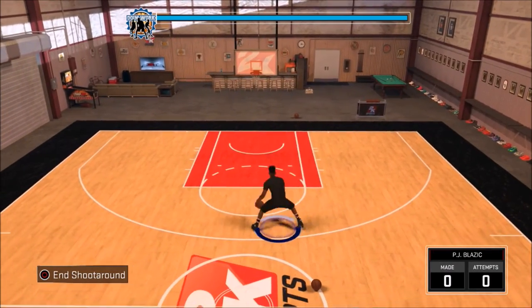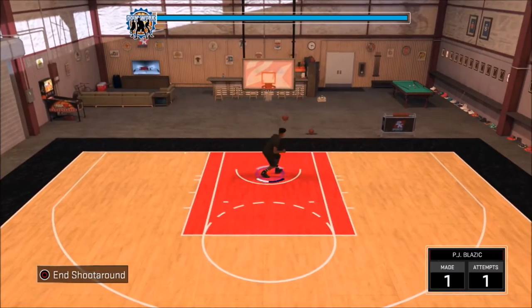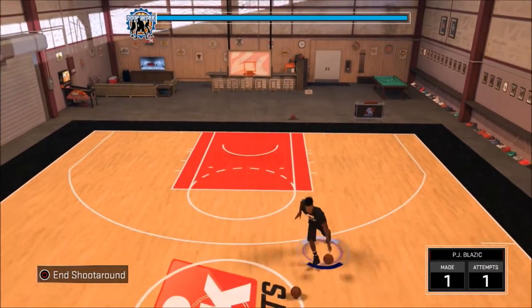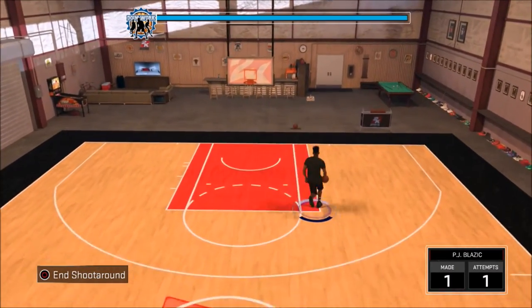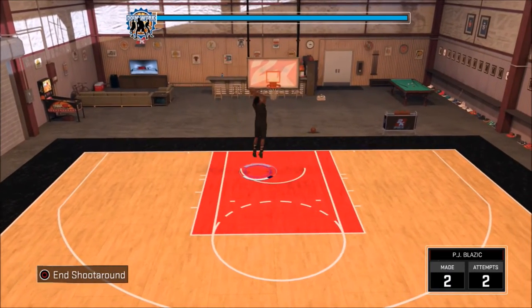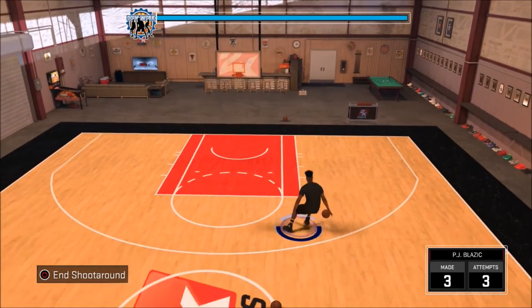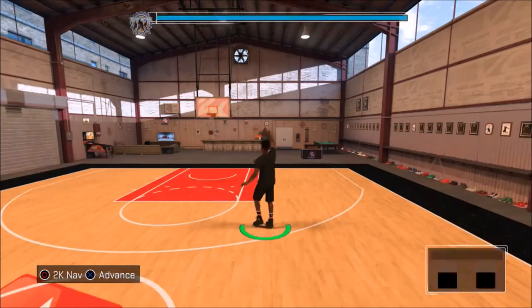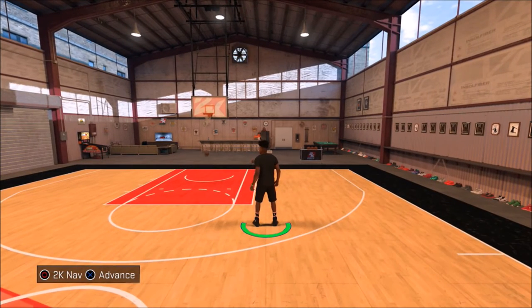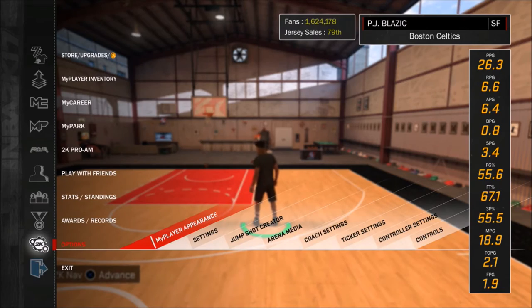When you put your game speed on 100, you can do so many things faster in my career — you get your badges 10 times faster. I didn't even know this when I dropped my Hall of Fame badge tutorial; I wasn't even on game speed 100. I wish I was. I've gotten so many badges so quick just putting it on 100 — all my passing badges I've done this way.